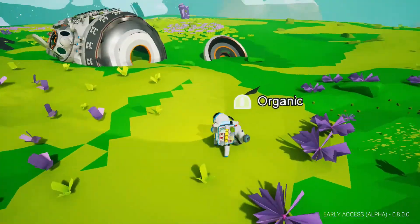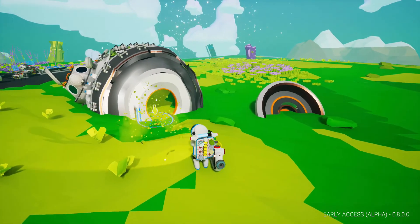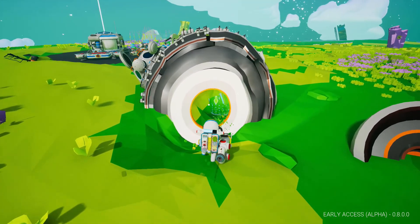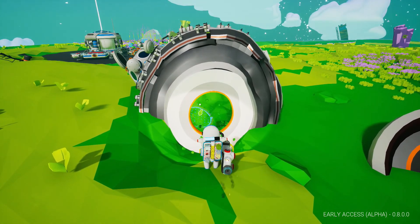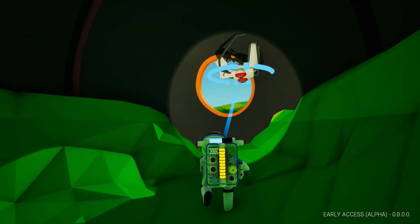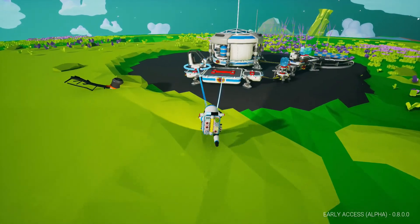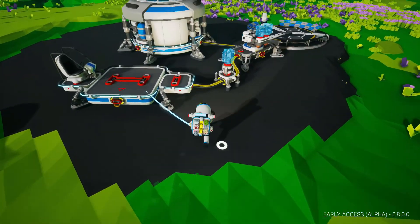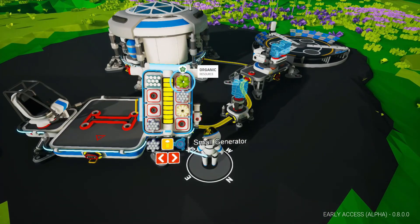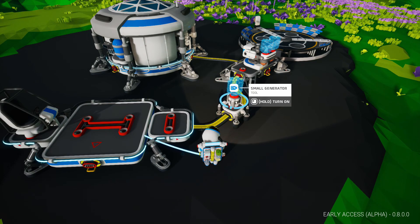I want to show how the small generator works and why it's important. While we're here — you can see this is a wreckage. All these things have some way of entering them; this one's right through the bottom. When you get in, it usually has some sort of rare item. Right here we've got a seat — not useful right now but we'll throw it on a platform for storage. We also collected one unit of organic resource, which powers the small generator — it burns leaves, so to speak.